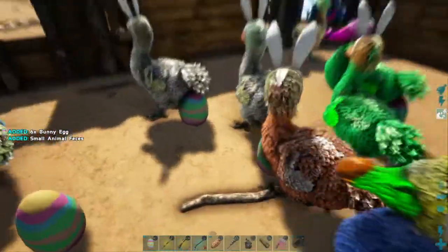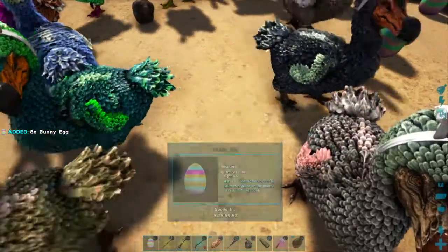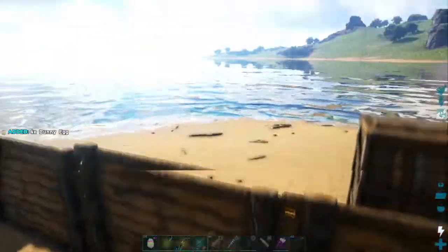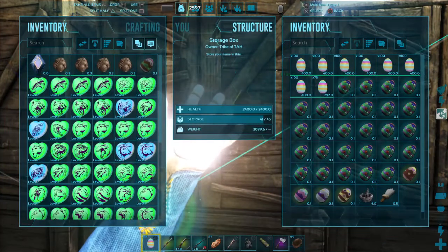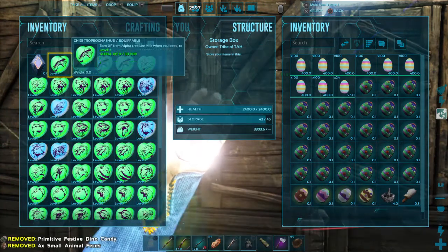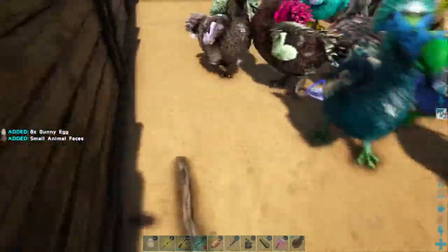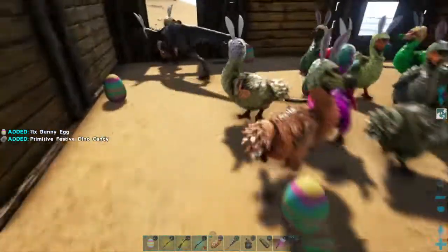I'll probably do the cracking off-camera and just show the results during an episode, because there's no way I'm going to do four or five episodes on cracking eggs. Last episode I cracked 1,000 and showed everybody the results — I didn't get any red or yellow tiered chibis for 1,000 eggs. I'm pretty sure I will get some of them out of about 10,000 though. I know this is already getting pretty boring, but I feel like I've got to finish this before I can leave.